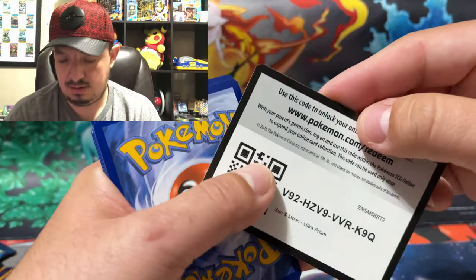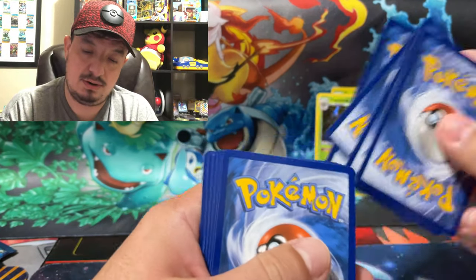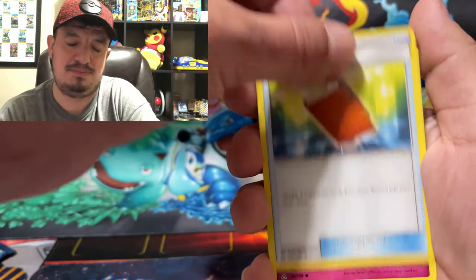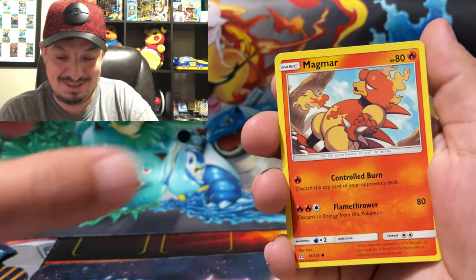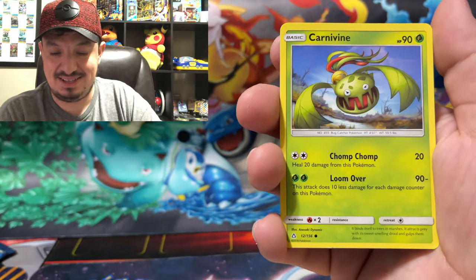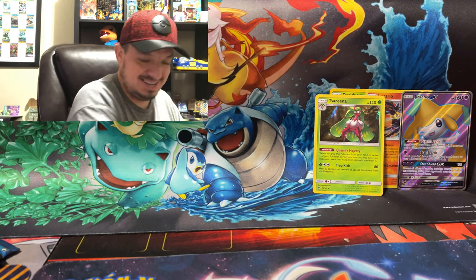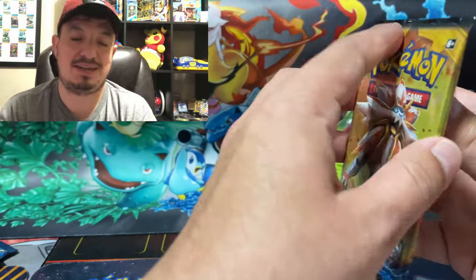Code card, one, two, three, four. Fire energy — nope, Lightning. We have a Looker, Foul Path, Magmar, Magmar, Eevee, Sneasel, Carvanha — and a reverse holographic. Rare non-holographic card. Alright, Sun and Moon pack.